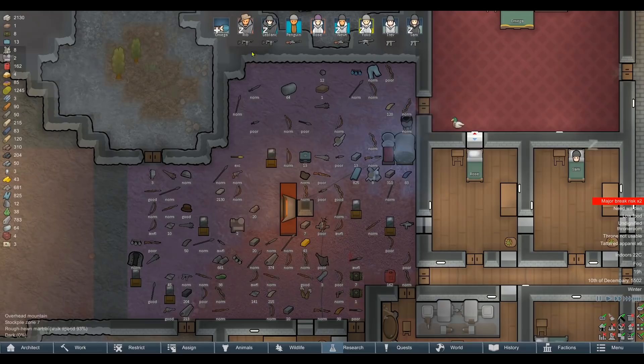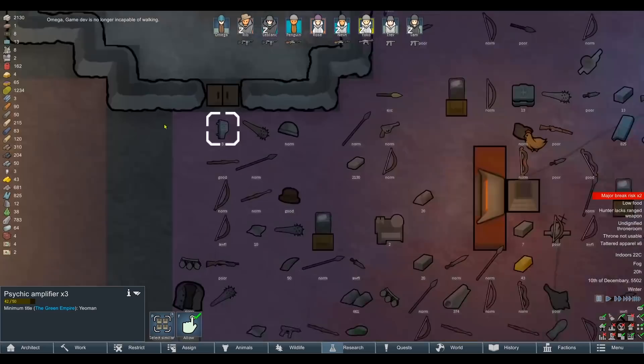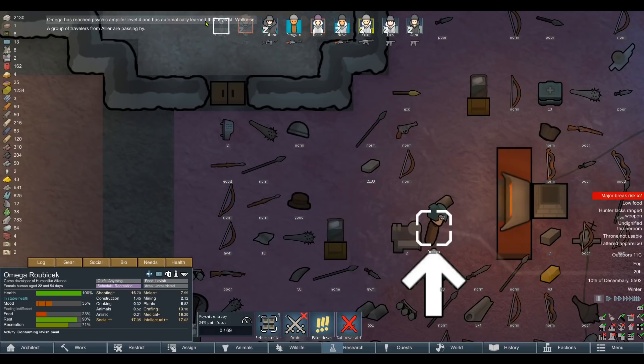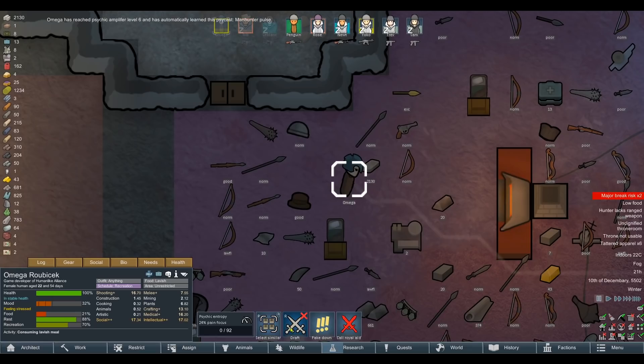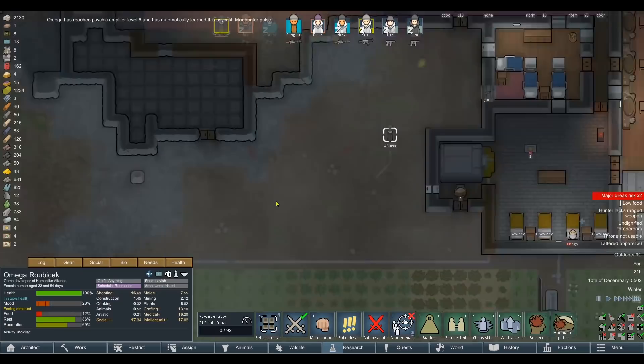Do we want to use all of our psychic amplifiers? We might as well put them all in since we're now completely safe to do that. Where are they? Psychic amplifiers — there they are, we've got three of the things. Upgrade — look, it's not warning us anymore. Oh my god, she learned Wall Raise! Everybody was telling me Wall Raise was one of the better psychic powers. I'm so excited to try that one out. How high can we get a psychic ability?